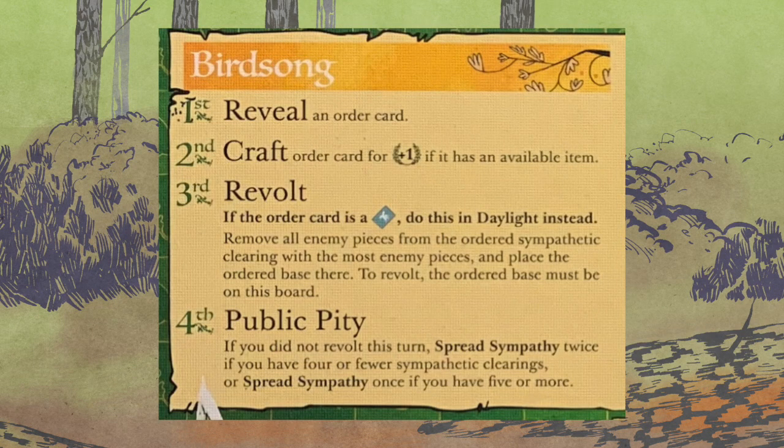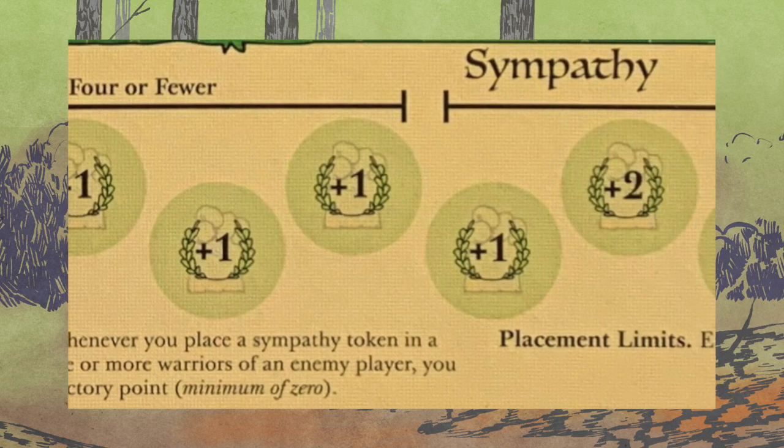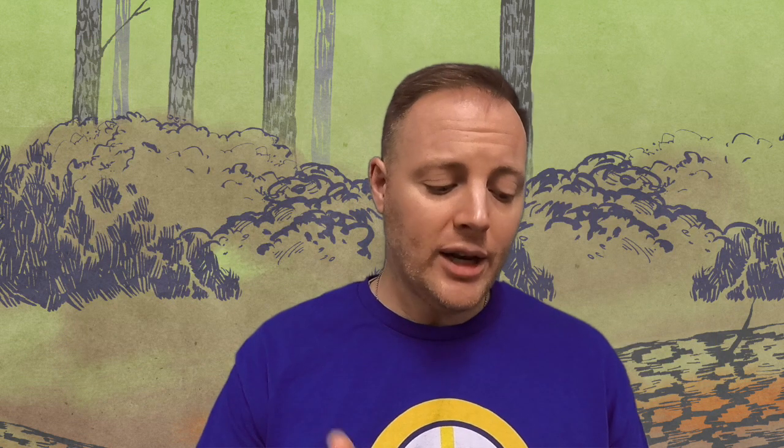Fourth, Public Pity. If you didn't Revolt this turn, spread sympathy twice if you have four or fewer sympathetic clearings, or only once if you have five or more. So down below, where you're going to have filled up the track with your sympathy tokens, you'll notice there are brackets — the first says four or fewer and five or more — this is a reminder for this action. When you hit the fourth step of Birdsong, if you have four or fewer sympathy on the board, you're going to take care of that action twice. So then we're spreading into daylight, where we're actually going to get the rules for spread sympathy. They reference it in Public Pity, but here they are now.